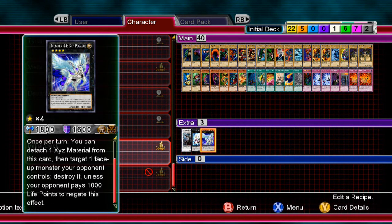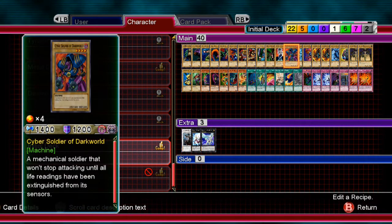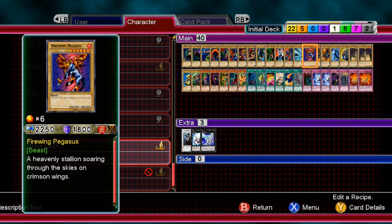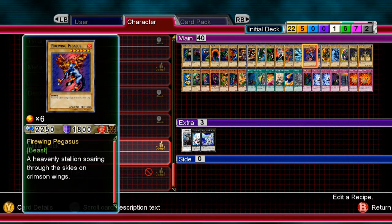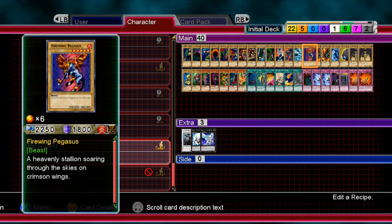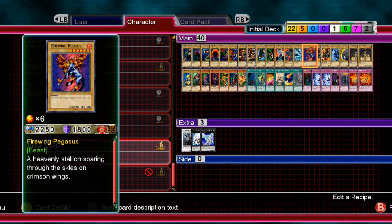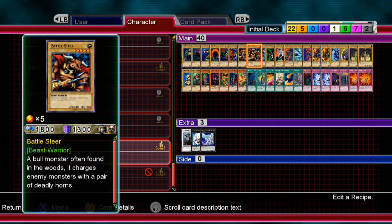I give them some props since most cards are level threes and fours with two level-one tuners. What I don't give them props for is including Firewing Pegasus — Elemental Hero Neos is a thousand times better, and you can Miracle Fusion with Neos. Realistically, no one is going to be playing Firewing Pegasus.